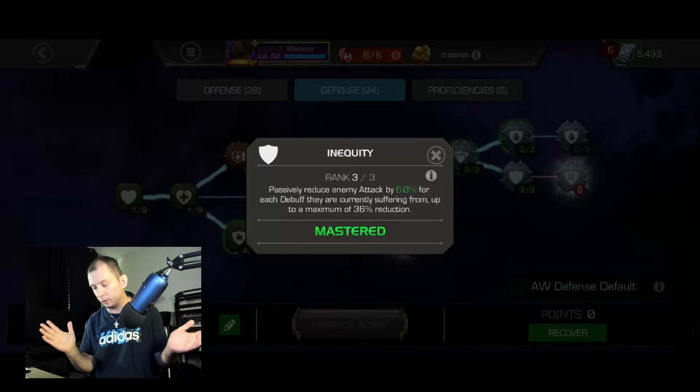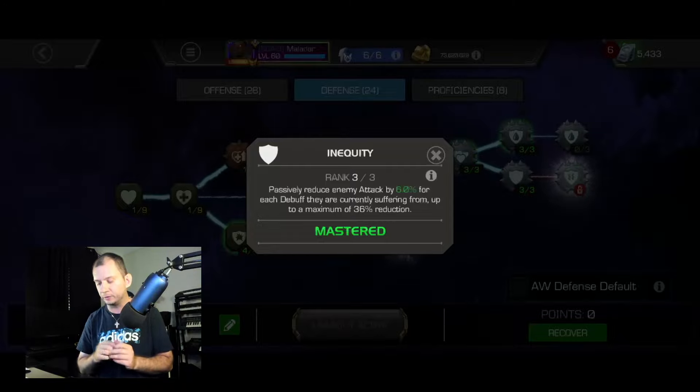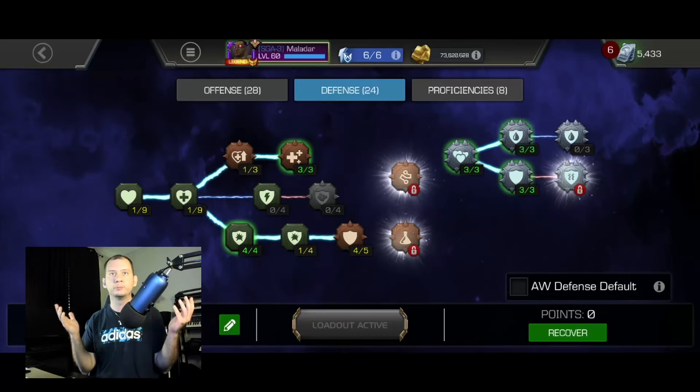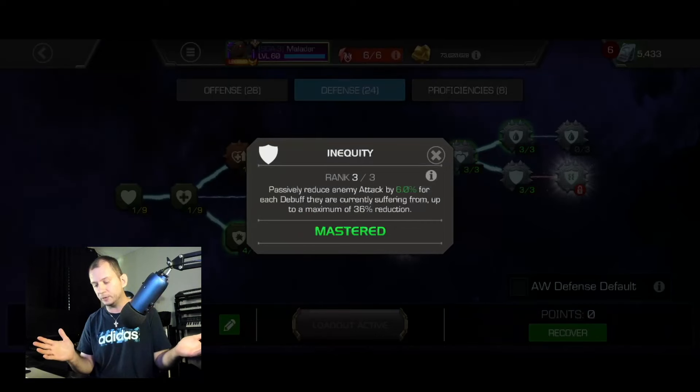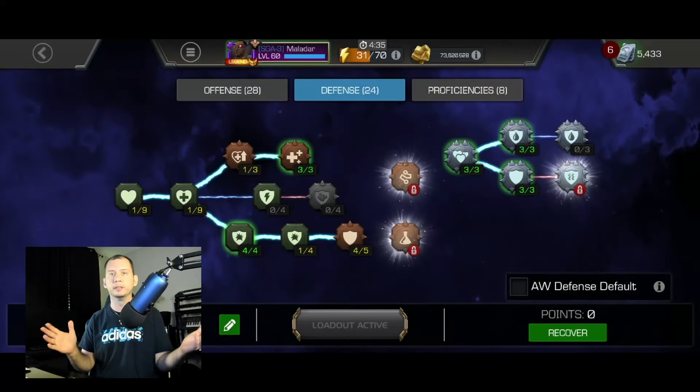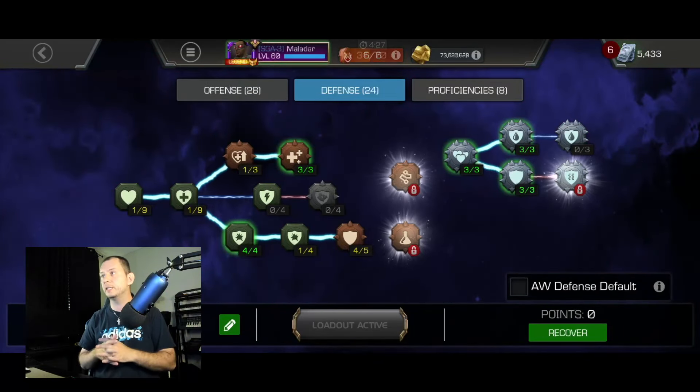So where did I put all those magical points? I familiarized myself with Inequity, and it's just an awesome mastery I should have been playing with all along. What it does: it reduces the enemy's attack by 6% for each debuff they are currently suffering from, to a maximum of 36%. I play with Titania — lots of debuffs. I play with Scorpion — lots of debuffs. Even with Hercules, those armor breaks still give you an advantage. With Inequity you reduce their attack, and with Despair you reduce their healing — it's a win-win.